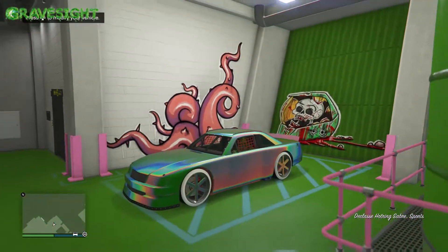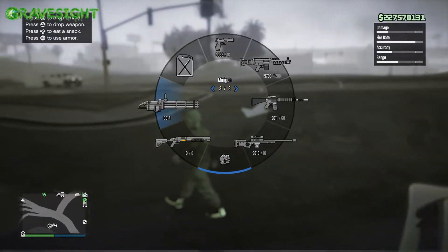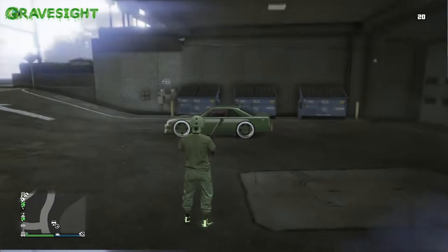What we need to do is take the vehicle we want to have the modifications transferred to, take it outside of one of my garages, and blow it up. Let's go ahead and do that — there we go.